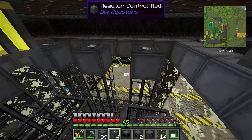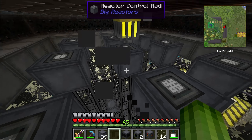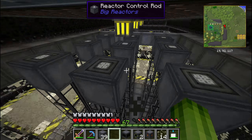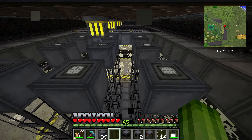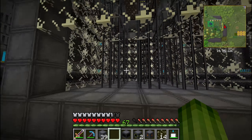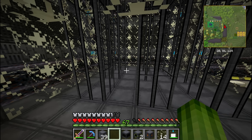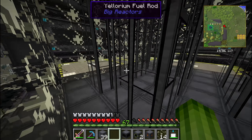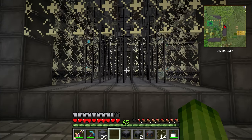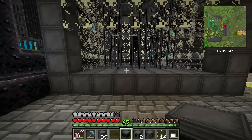What I need to do now is put these reactor control rods on each fuel rod. These rods allow you to control how hard the reactor is working. If you set it to 100% it will work as hard as it can, but it's less efficient — it burns more fuel and produces more energy but uses more fuel per unit of energy produced.